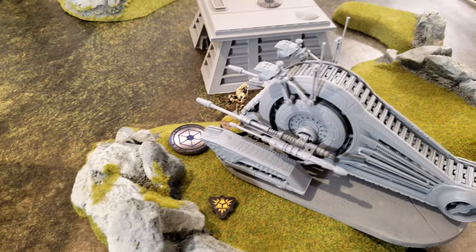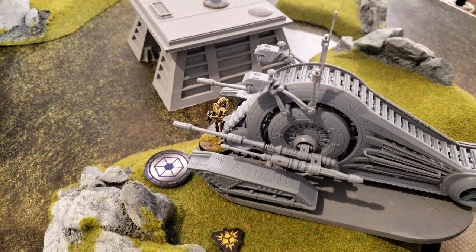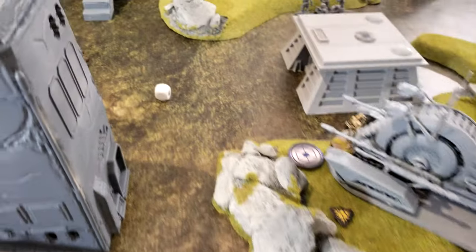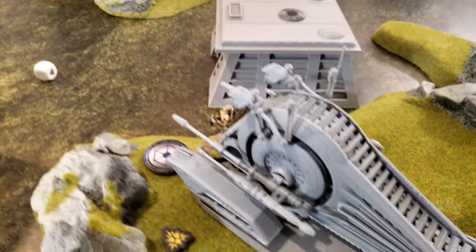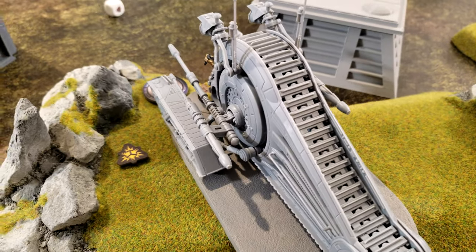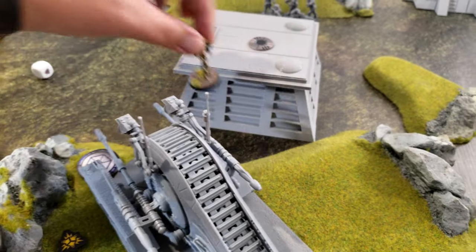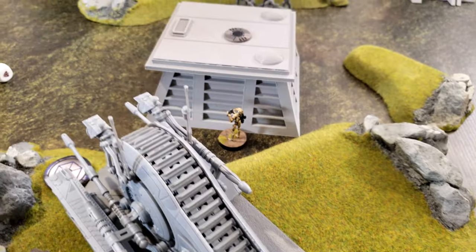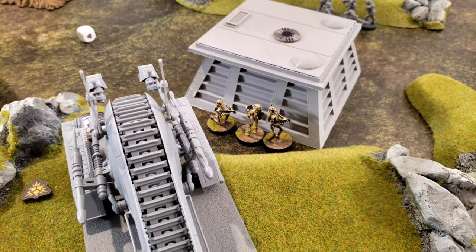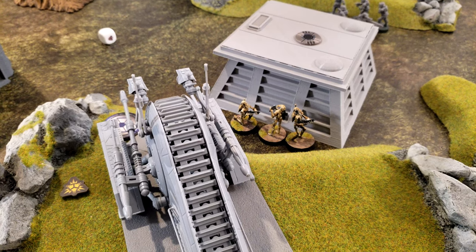These droids that just took a shot are going to roll suppression. Give me the white dice right there. Unsuccessfully. And then they are going to disembark and move. That is going to move them over here against the building. They get a second action after that, so they will do a standby.